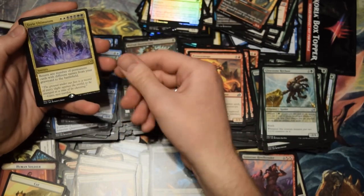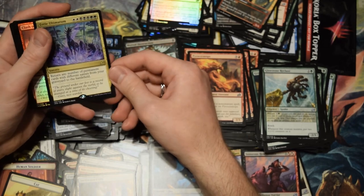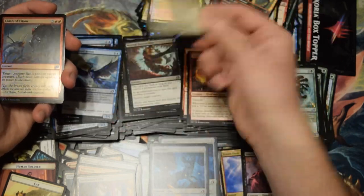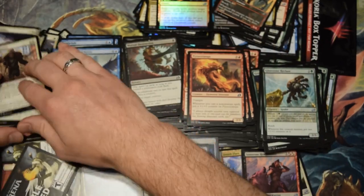Eerie Ultimatum — okay, this is the one I wanted. I want this for Commander, because you just return all the permanents in your graveyard that aren't basic lands. Just get them all back. We're down to four packs here.